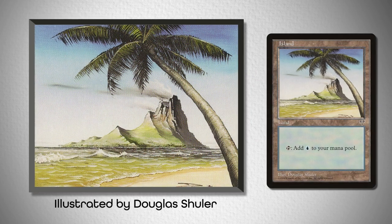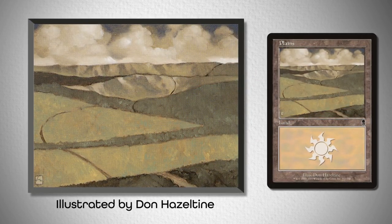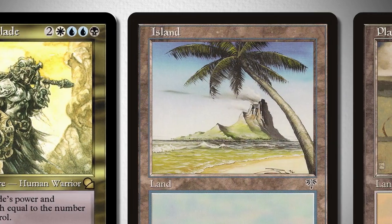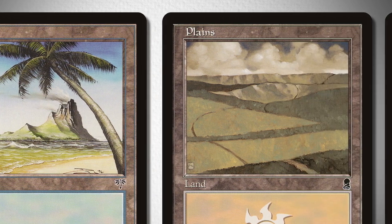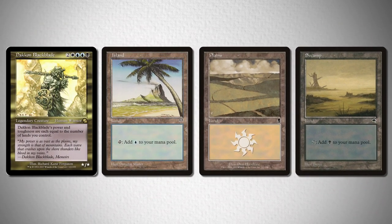This island from Mirage, illustrated by Douglas Schuller; this plains from Odyssey, illustrated by Don Hazeltine; and this swamp from Tempest, illustrated by Brom. These all match the more pale yellow color that Dacon focuses on in his artwork while also not bringing in any unnecessary colors along with it.